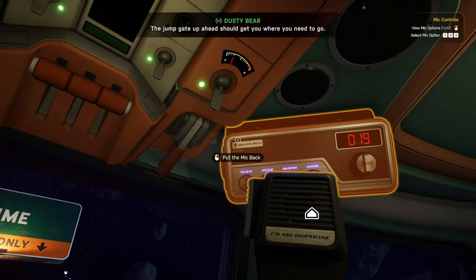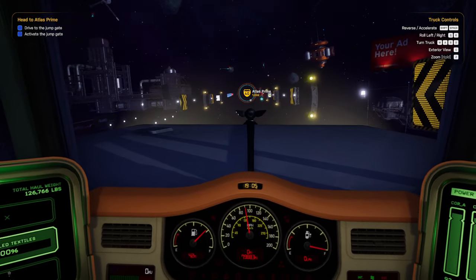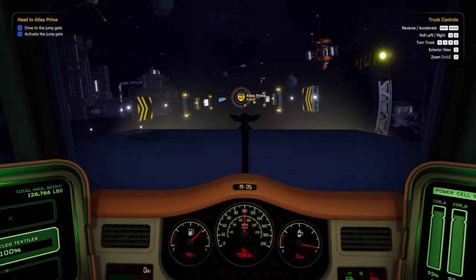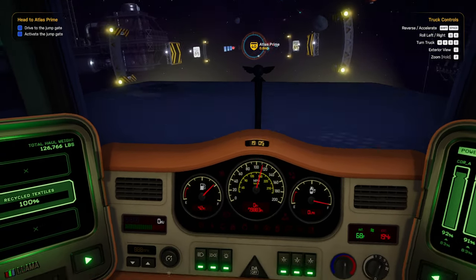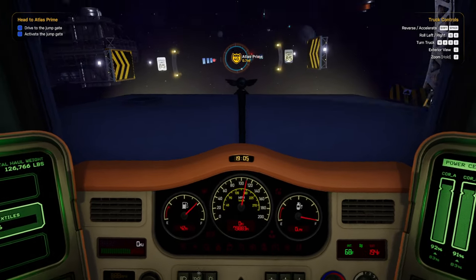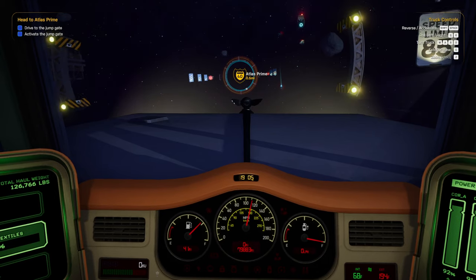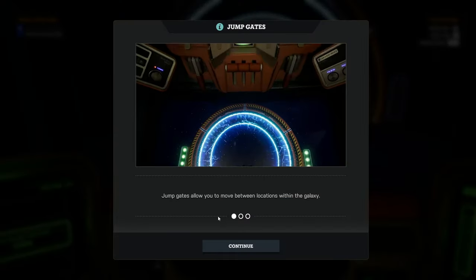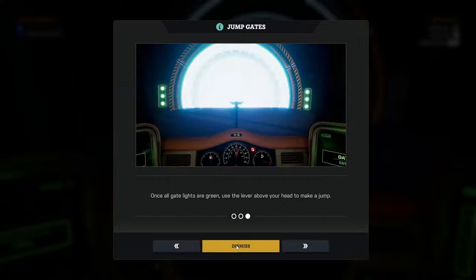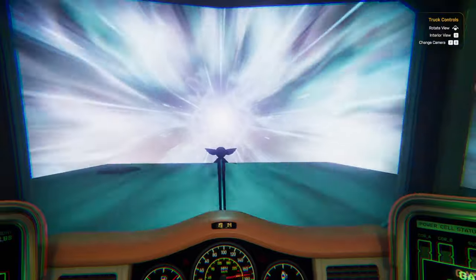The jump gate up ahead should get you where you need to go. There was some serious chaos the last time I played this. This only has 42 miles of range, which is crazy in space. I don't even know what's slowing me down in space. Jump gates — that one. I've got all these handles that don't do anything.